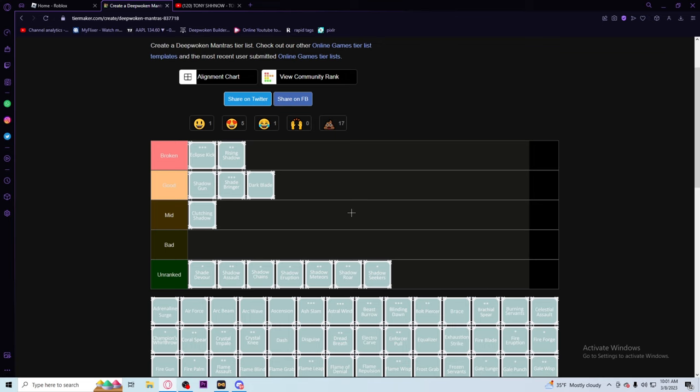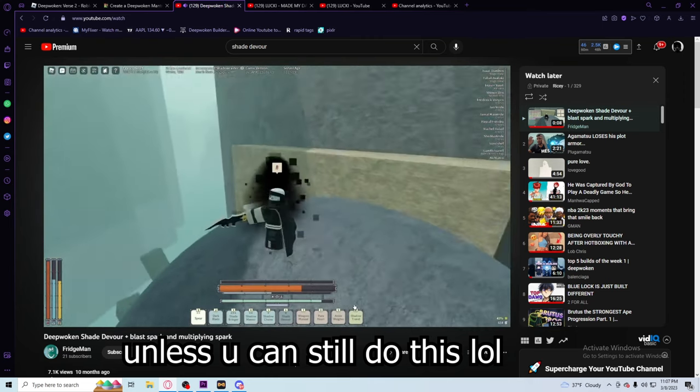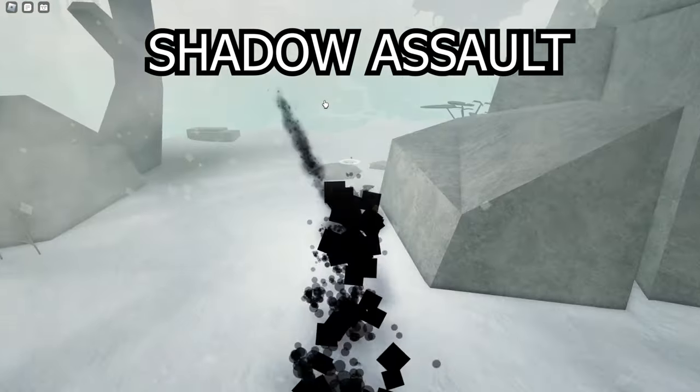Now we have Shade Devour. Honestly I don't really use it - I can't really see a use for it in PVP. For PVE it's definitely really good because you get a damage buff, but in PVP people could just parry trade you until it runs out and it's basically useless and you lost HP for no reason. I'm gonna put it in mid. Y'all might hate me for that, but for PVP it's not that good. If this were a PVE tier list I'd probably put it in good.